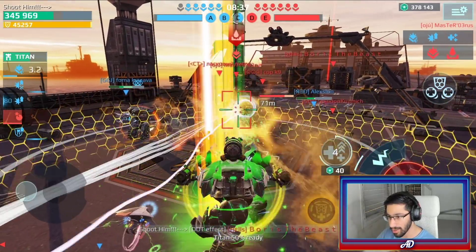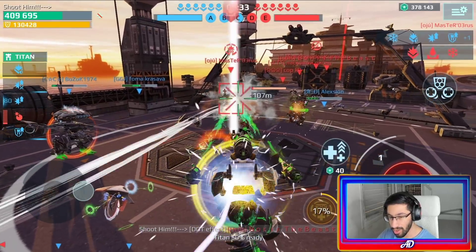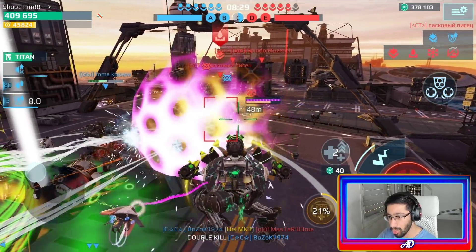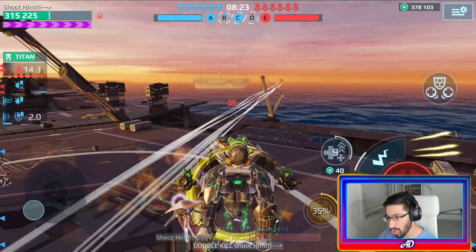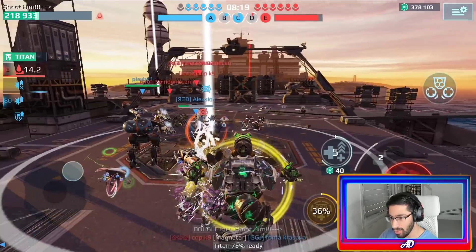There's another enemy — it's a Shell. We just reached the maximum damage from the Nuclear Amplifier. There's a Bulwark — we took him out. Double kill! And there's another enemy with Devastator — an Orochi Devastator. It's gonna be devastating for us, but I believe we can deal with him.